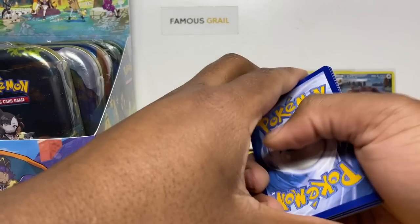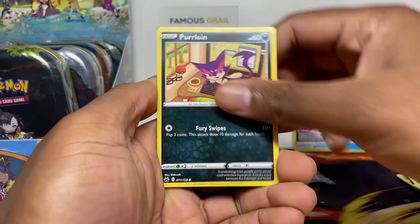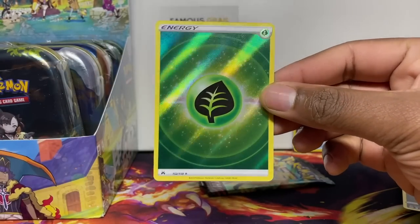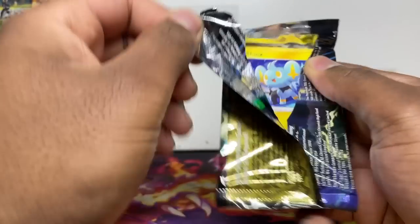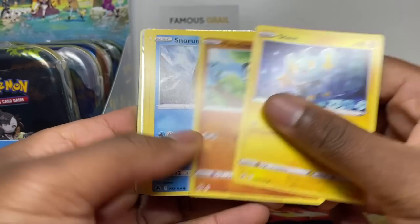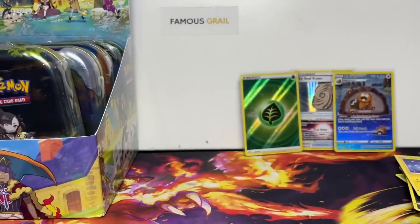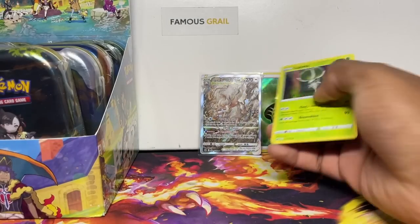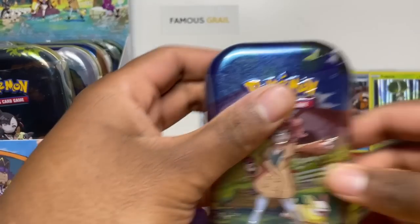Tin number two — let's see what we can get. We've got Salamander, Purrloin, Grubbin, Helioptile, Scraggy, and then a full art energy — not the reverse, the full art one. Going straight to the rare... Zoroark and Calyrex! That's two full arts in that tin if you count the energy — a Zoroark V-Star along with a Calyrex holo. Not bad at all!